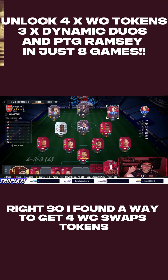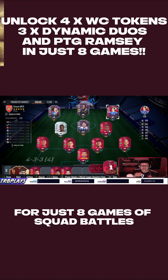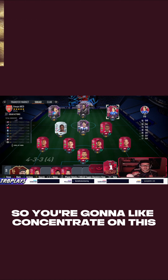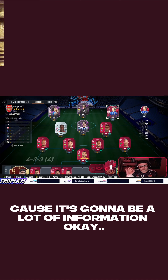Found a way to get 4 World Cup SOPS tokens, 3 Dynamic Duels players, and Path to Glory Ramsey for just 8 games of squad battles. So you're going to need to concentrate on this, watch the video back if you need to, because there's going to be a lot of information.